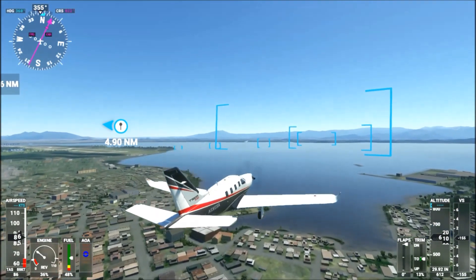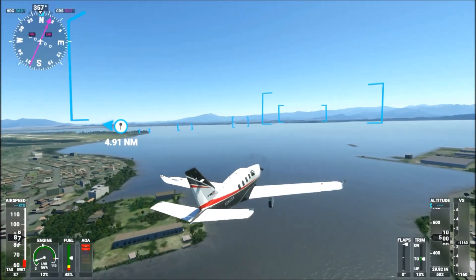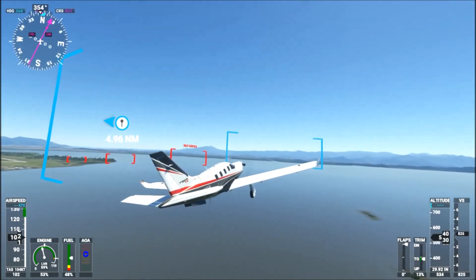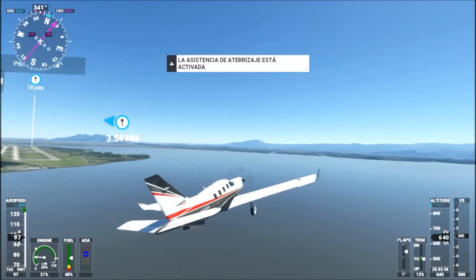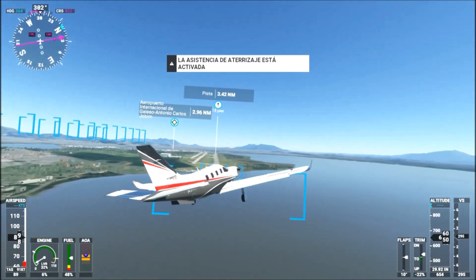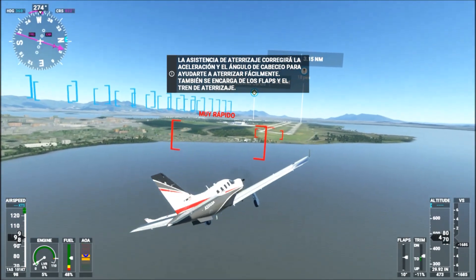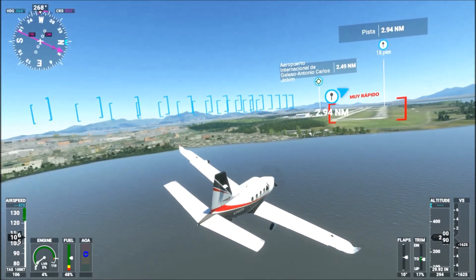Remember that you cannot exceed 110 airspeed — that should be your average speed. When you are landing, you should go around 90 airspeed — I think 90 is a good speed to land. The landing assistance is now activated; when you take this turn it activates automatically, including the flaps. The main purpose of the flaps is to slow down the airplane. Only activate the flaps when you are landing.